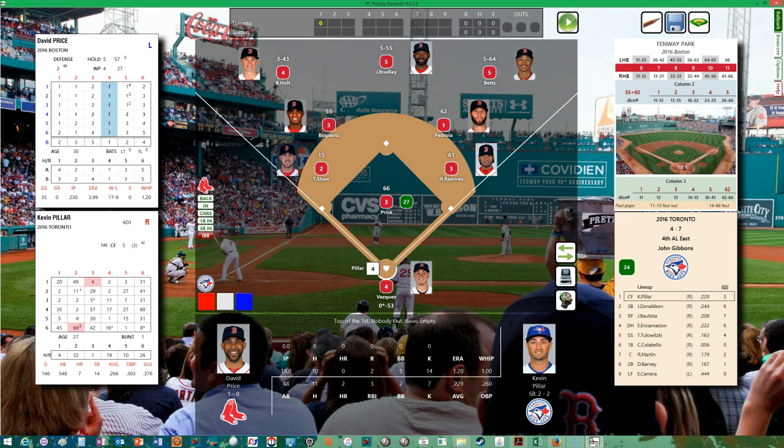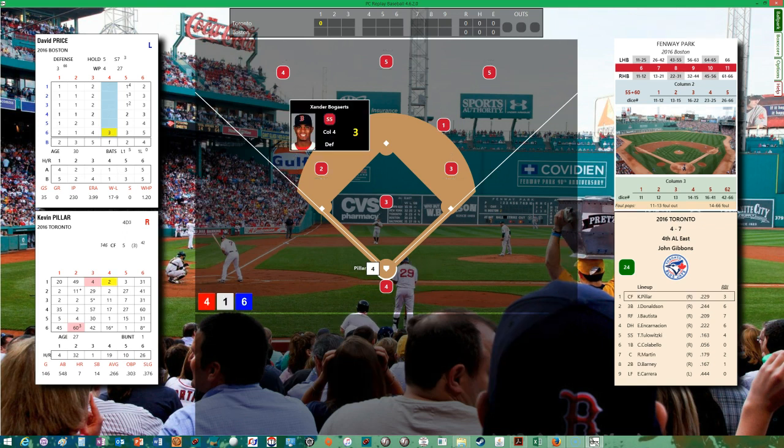Kevin Pillar leads off. Josh Donaldson leads Toronto with a .244 batting average, which tells you how hurting the Blue Jays offense is. Pillar is batting .229 with two homers and three RBIs against David Price. Here's the wind-up and first pitch of the ballgame — he hits it to Bogaerts, throws it over to Ramirez, one down.